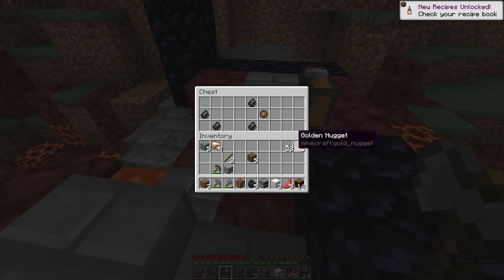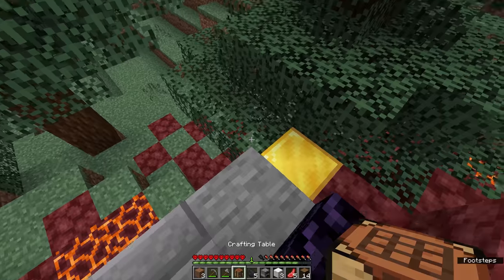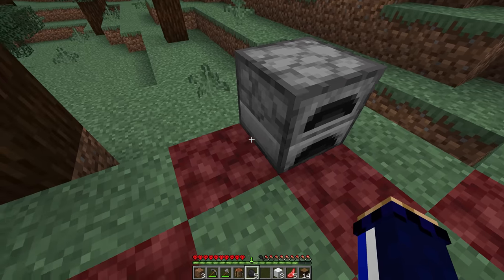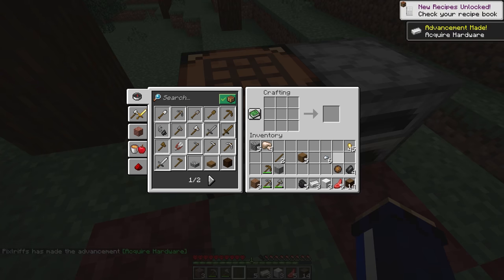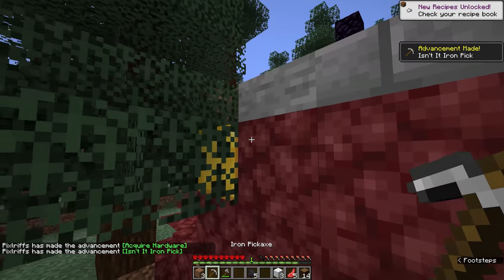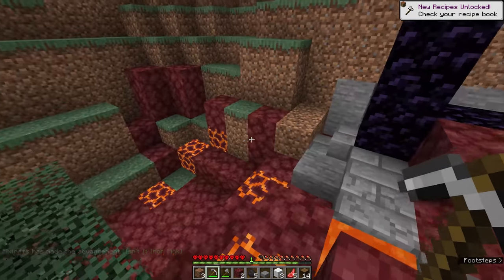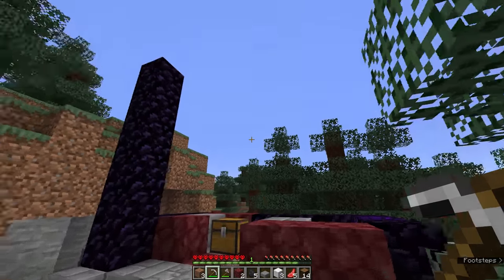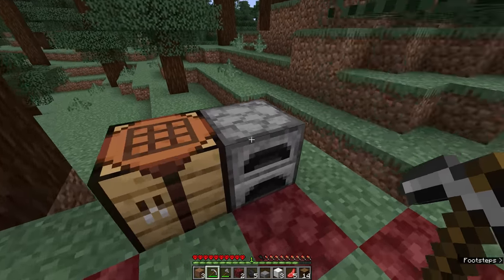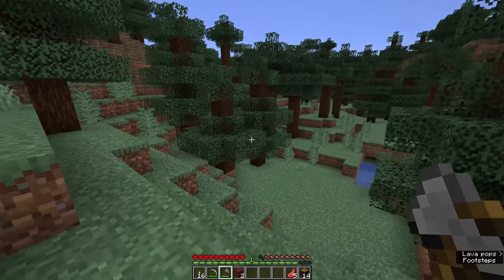Now we have enough materials to make a bed and skip the night without needing to build a shelter. We're going to run away from our spawn point and find a place I actually want to build, because while I love spruce wood I don't really like building in a taiga biome — the grass is pale and it's a bit dull. First things first, there's a nice little chest here with some iron, gold, and flint.